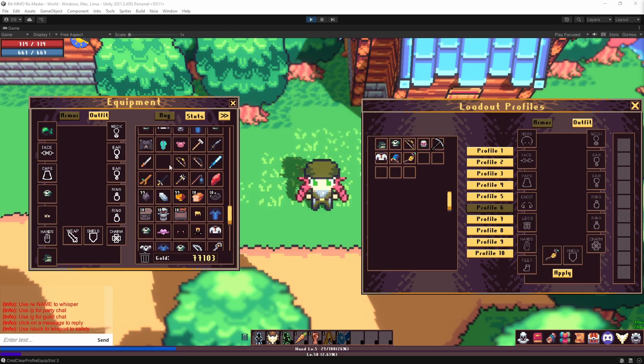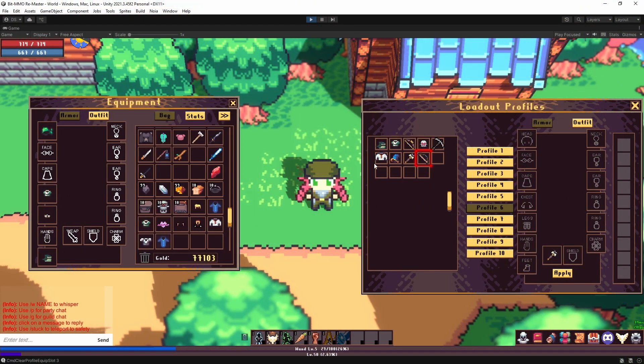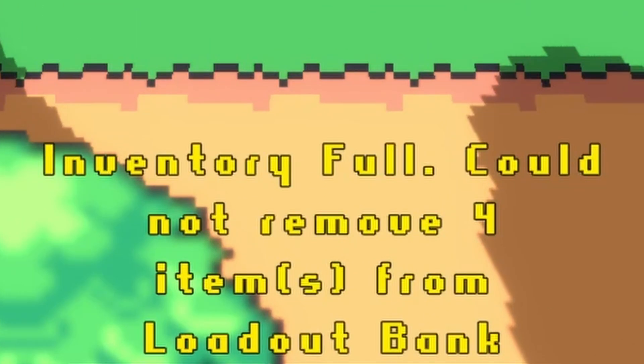Now let's say your loadout bank is pretty full from all that gear making up your various profiles, but you just looted a new wand that would be a perfect replacement for your old boss wand. The new system will show you what profiles are currently using an item when you click on it in the bank. Simply drop your new wand into the bank, click your old wand, see exactly where it's being used, and slot in the new wand. Some eagle-eyed players may have noticed a few items in the bank are highlighted in red — those are items currently not being used in any loadout profiles. This is a warning that those items will not stay in the bank once the window is closed, and any red highlighted item will get ejected back to the player's inventory.